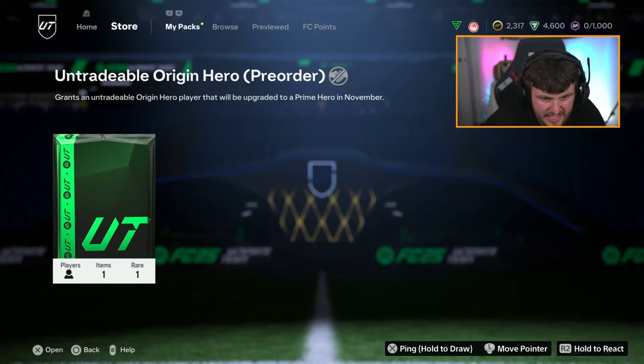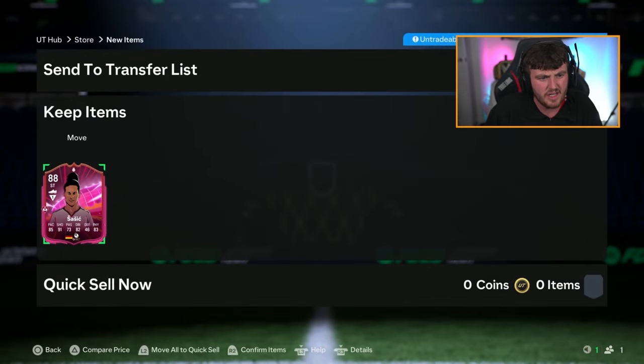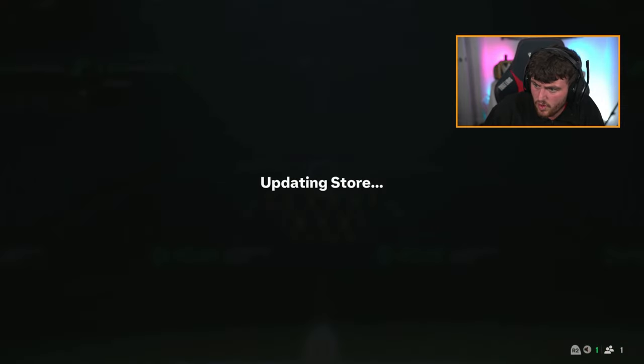We've got Stevo's pack next. Let's see what Stevo gets — I think he's a Newcastle fan, his name's Stevo underscore NUFC. Are there any Newcastle heroes? You get Sasic again. I think she's actually the highest rated one as well. So I guess you can't complain too much about that.